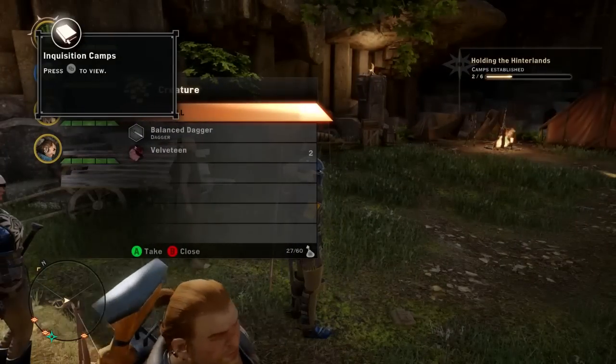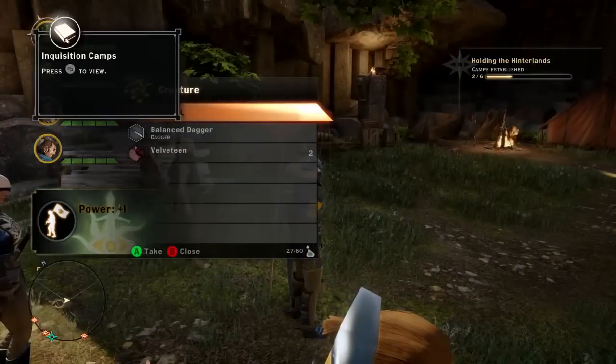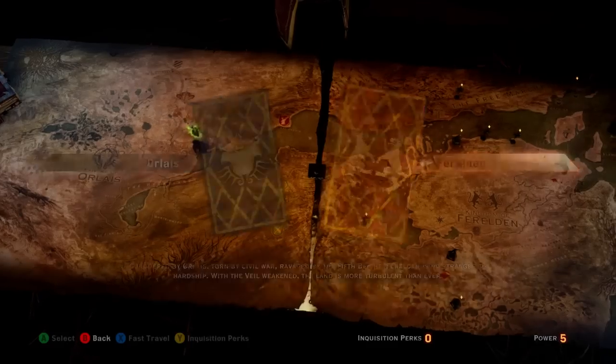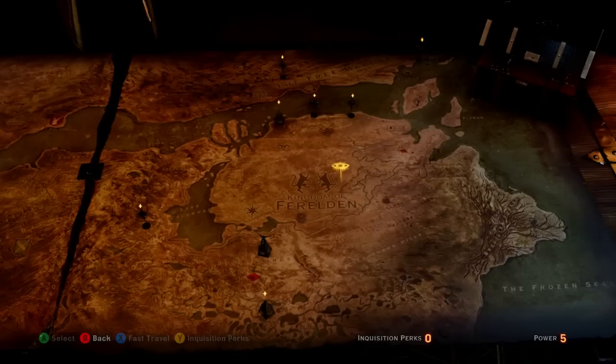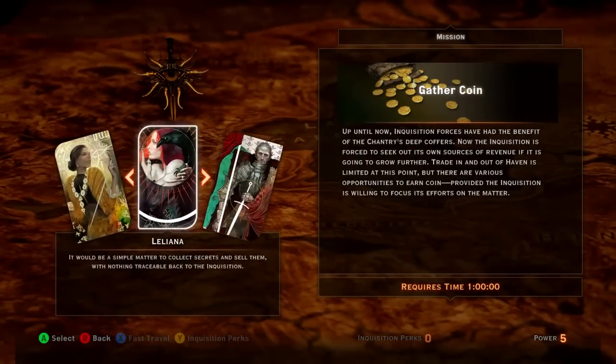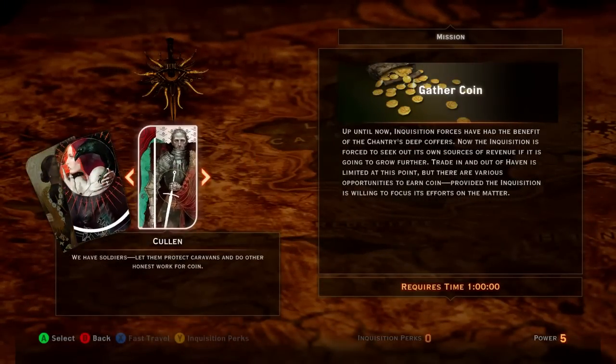Influence isn't only useful in the Hinterlands though. Every time you gain influence through the activities you take part in, you'll also gain power points. These points can be used in the Inquisition's war room, where you can send the higher-ranking members of the group on missions across the continent that range from negotiating with warring factions, or even attending funerals of well-respected lords or politicians. All of these will affect the game's wider story and gameplay, such as whose side is with the Inquisition, so pick which general you want to send out wisely.